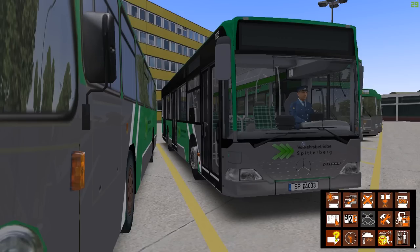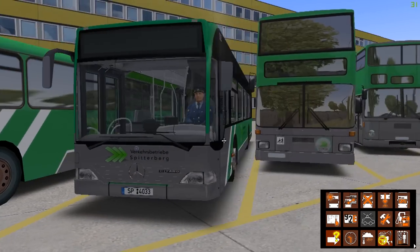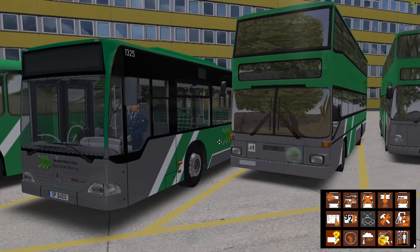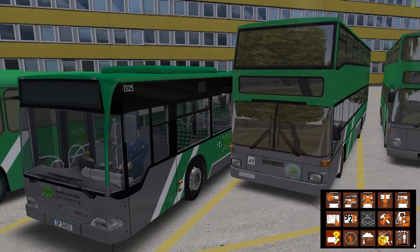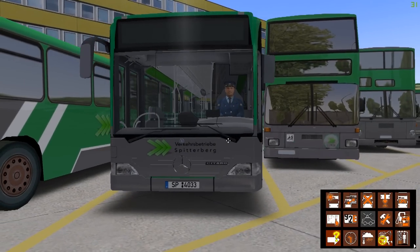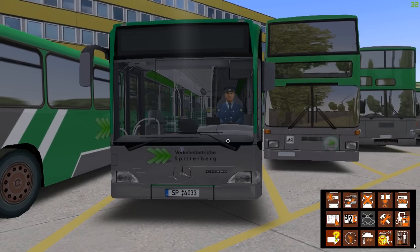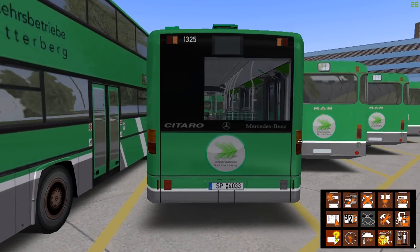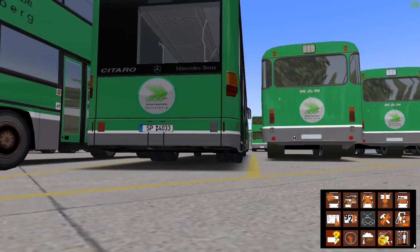As you can see here, we are driving a three-door type Mercedes Citaro. The bus number is 1325 and our license plate is Sierra Papa 4033, as you can see. And here you have another look at the bus.